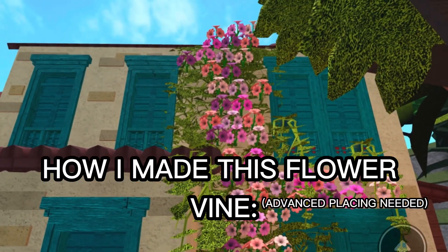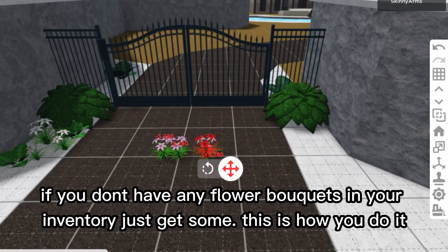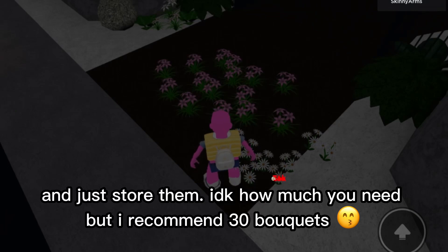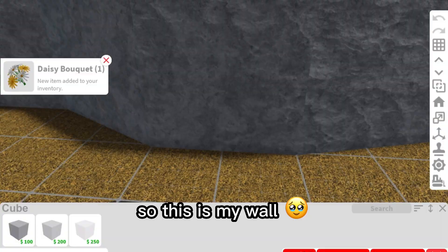Advanced placing — vine step one: find a wall. If you don't have any flower bouquets in your inventory, just get some. Place any flower and store them. I recommend 30 bouquets.